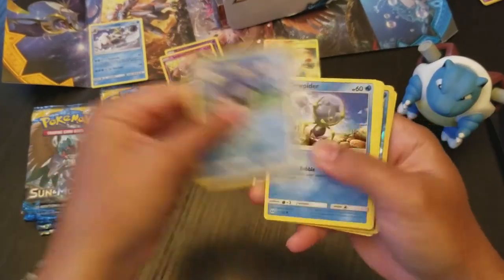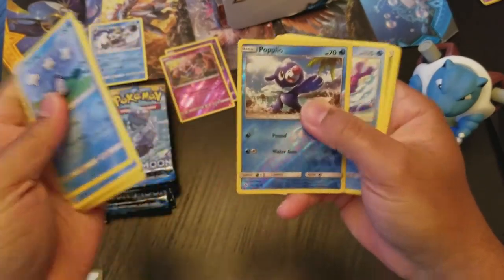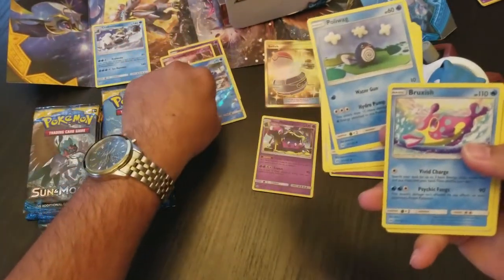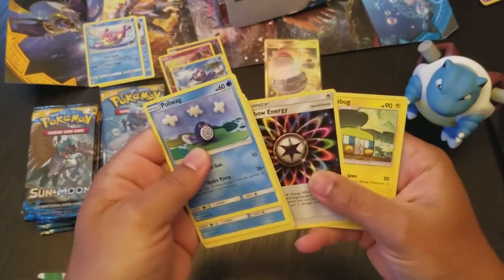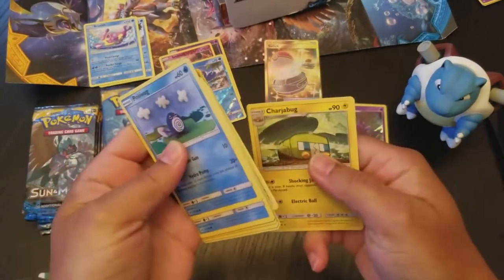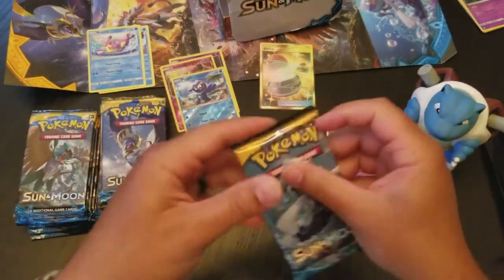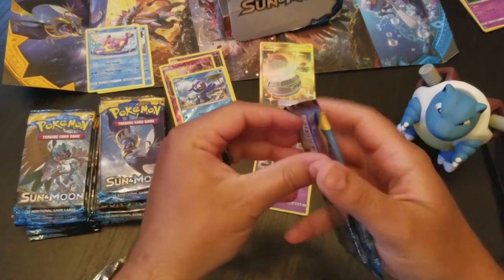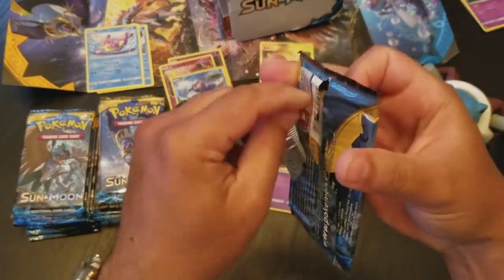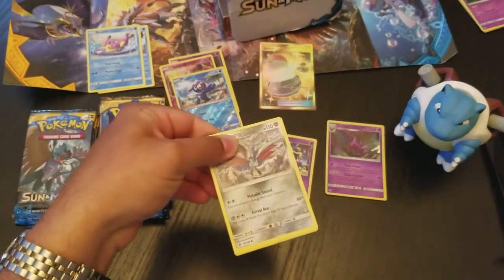Green Coat, Poliwag, Dusk Stone, Eevee, Stufful, Litten, Reverse Holo Popplio, and a regular rare Bruxish. Energy, Krokorok, Rainbow Energy — our first Rainbow Energy — and a Charjabug. Sorry about that, my roommate came home and I had to make some dinner so I paused it, but I did nothing else — everything is exactly how I left it, no shady business here.